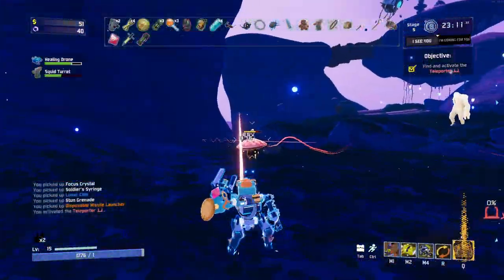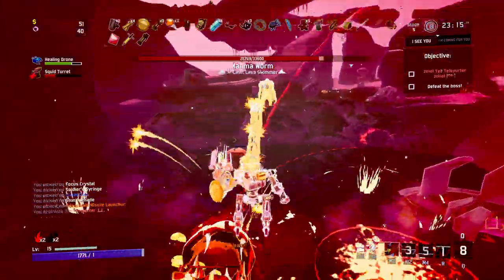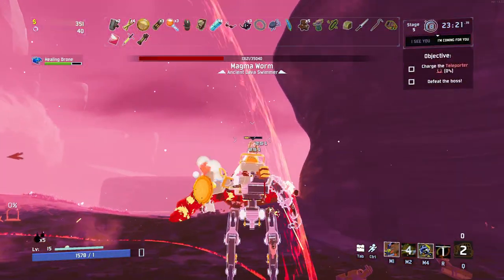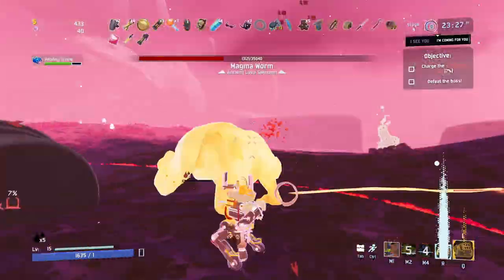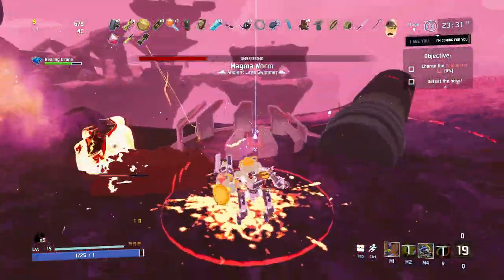Going into the Eclipse mods themselves, most are actually not that big of a deal. Once you do a couple runs with half of your HP missing at the start of each stage or getting 20% less gold per kill, they become the norm and you kind of forget about them. Even Eclipse 7's double enemy attack speed isn't that big of a deal and simply tests how well your target acquisition skills are. So long as you take down the largest threats first, it really doesn't change your gameplay up too much.